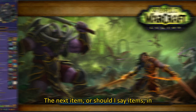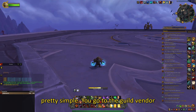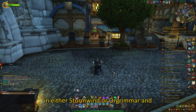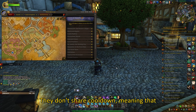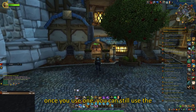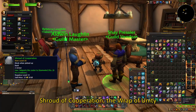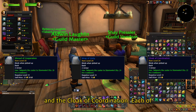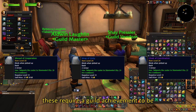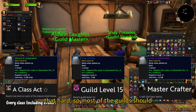The next items in line are the Guild Cloaks. These are also pretty simple — you go to the guild vendor in either Stormwind or Orgrimmar and purchase the cloaks. They don't share cooldown, meaning that once you use one, you can still use the next two. The cloaks are called the Shroud of Cooperation, the Wrap of Unity, and the Cloak of Coordination. Each of these require a guild achievement to be purchasable, but the achievements aren't that hard, so most guilds should have it.